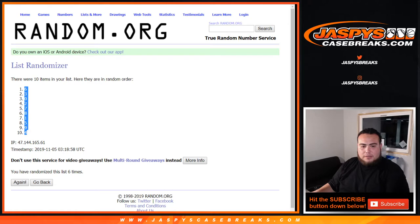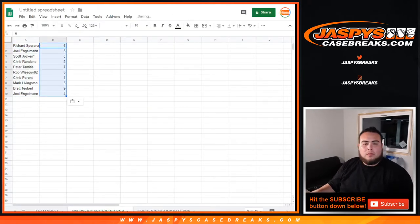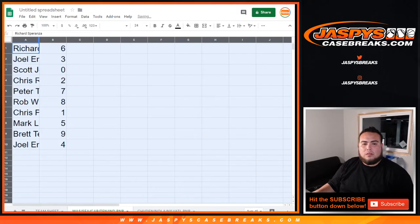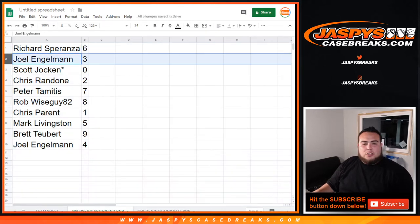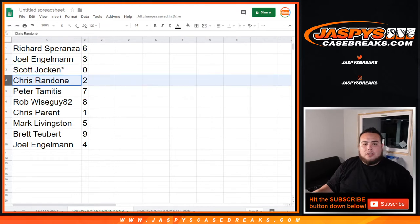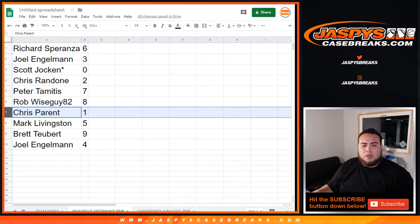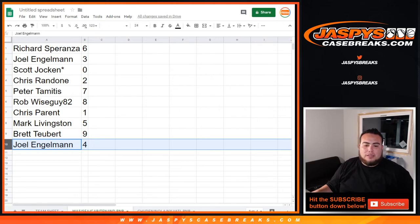Six times, six down to four. There you go. So Rich, you got six. Joel, three. Scott, last bomb, zero — any and all redemptions, if these teams do have a redemption, Scott you have two. Peter with seven, Rob with eight, Chris with one. Any one-on-ones: Mark with five, Brett with nine, and Joel you have four.